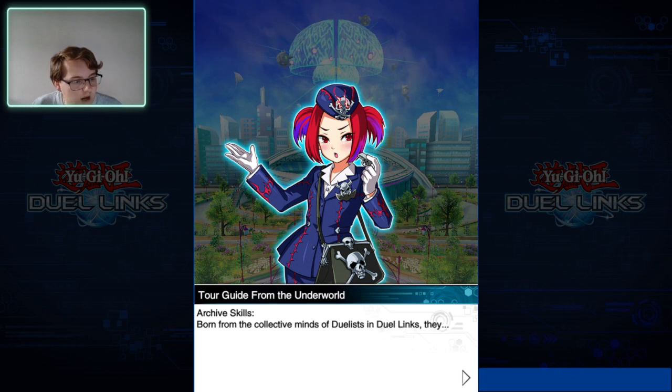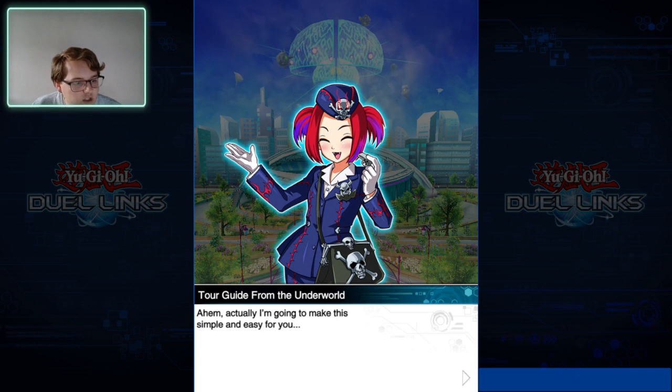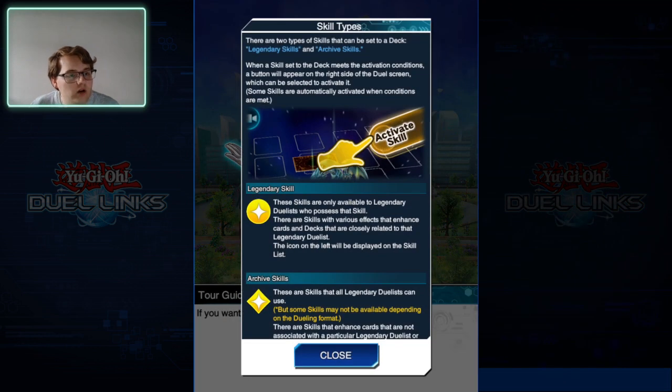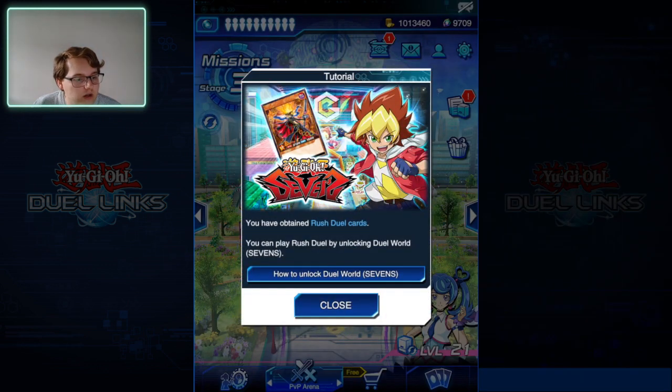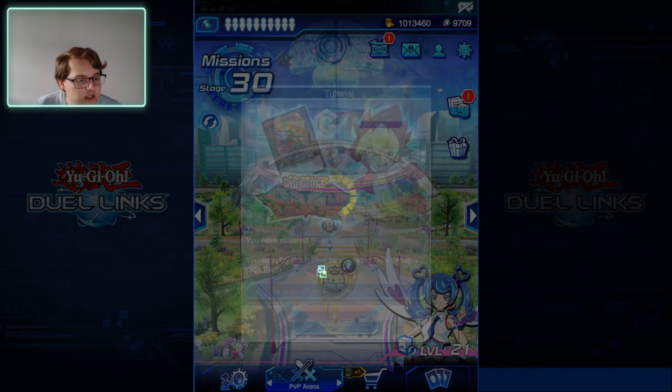Tour Guide explains: archive skills are born from the collective minds of duelists — they are skills that every legendary duelist can use. Skills that can only be used by certain legendary duelists will be called 'legend skills' from now on. So it looks like we're going to have two different types of skills: legendary skills and archive skills.